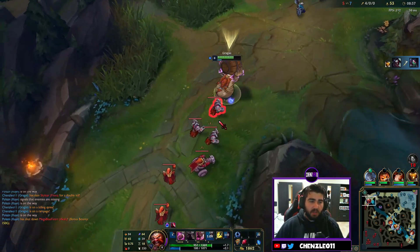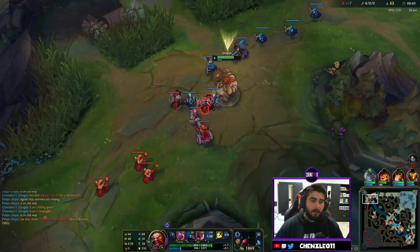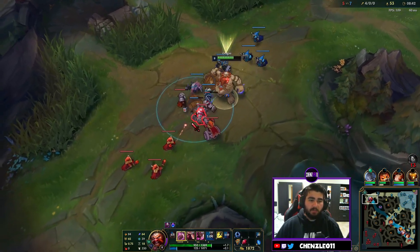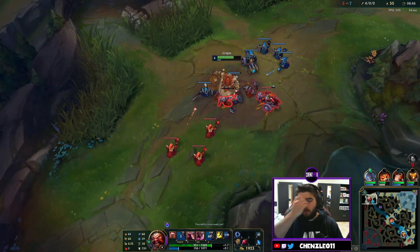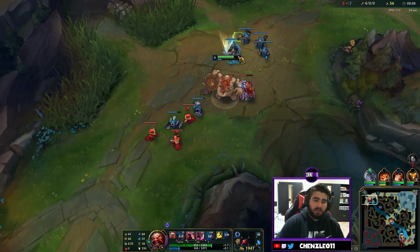What I normally do is go W first to do some front line damage, then Body Slam to the back line and do a Body Slam Q combo to one-shot the whole wave. It does cost a bit of mana so I didn't do it this time.